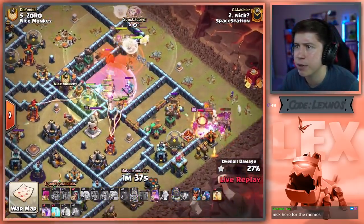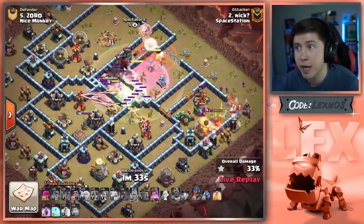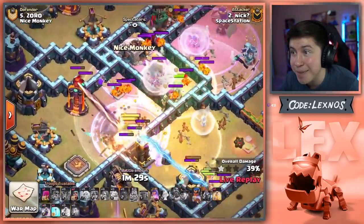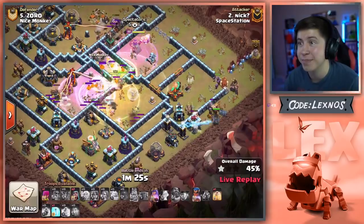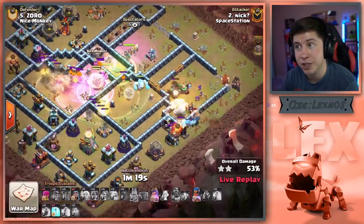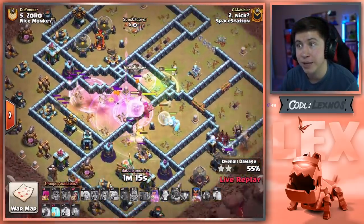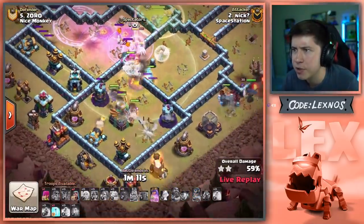Queen's going to get through the Lava Dog. Little baby Rage Spells from the Super Valks and his own Rage Spell working in combination with the Heal Spell. Hogs from the Siege Barracks to go get the Scattershot. Where are the Super Valks? I think they all got wrecked — they cleared out like most of the base though. He still has a bunch alive in the southern side of the base.